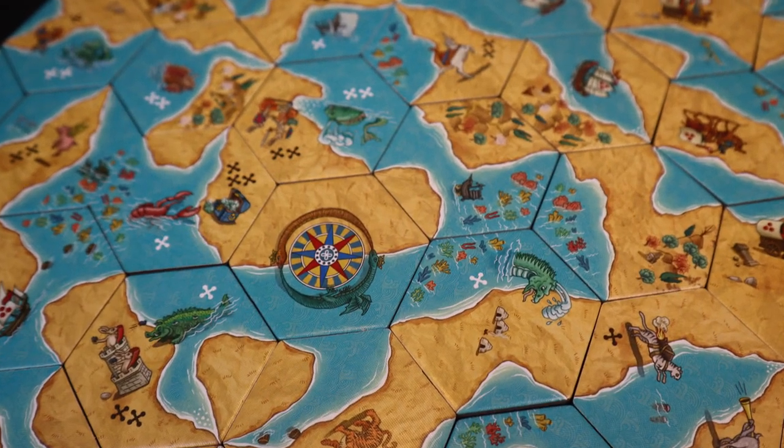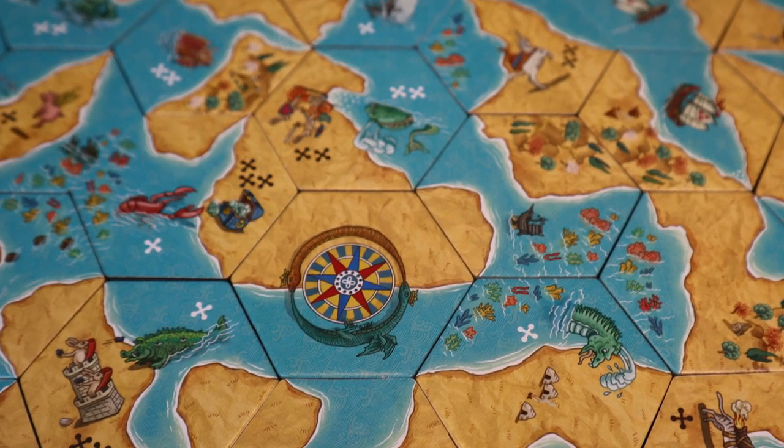The first game — it really says two to three to four players, but it's really a two-player game — and that is Land vs. Sea. Pretty much one player is playing as land and one player is playing as the sea, and you are trying to create areas of land or bodies of water in order to score points. You score points for the number of hexagons in that body of water.